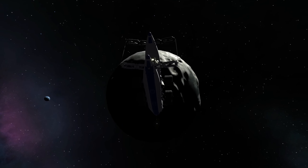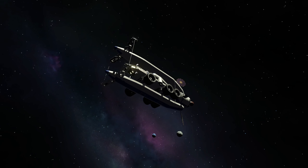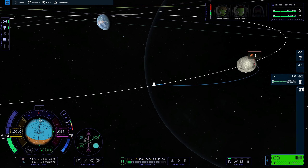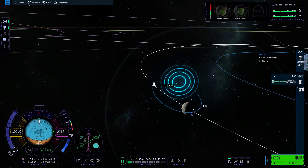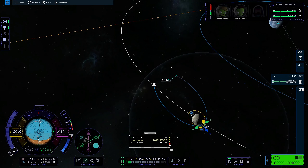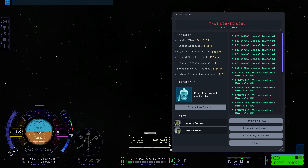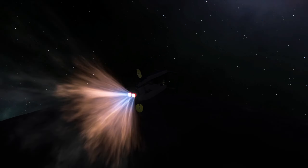Maybe this will be better with the next patch — or this patch rather, the next patch after what you're watching, because this is still the very first early access version. We're now on target for the Mun, and I'm planning my circularization burn. Then something interesting happens that I didn't like: I was on the shadow side, and it just exploded — without any obvious reason.